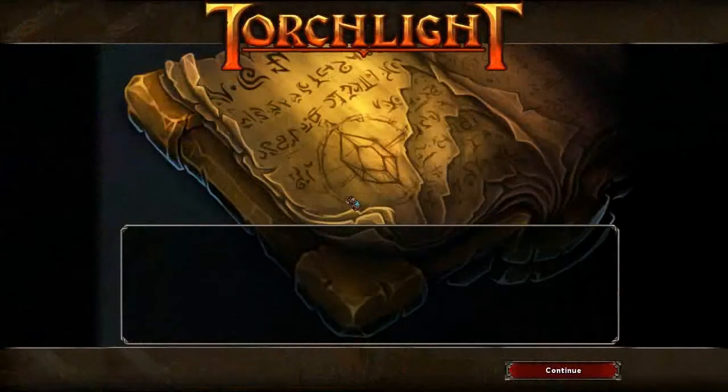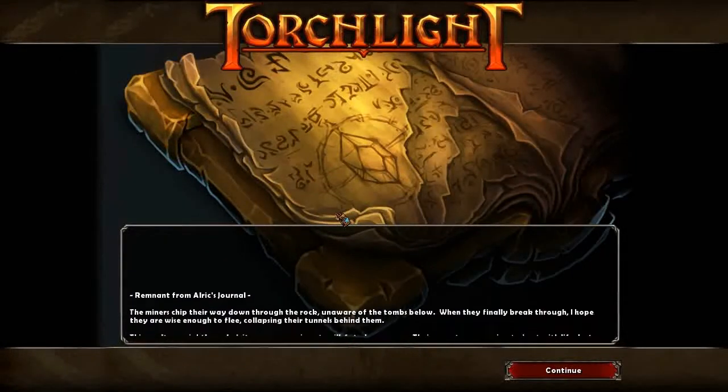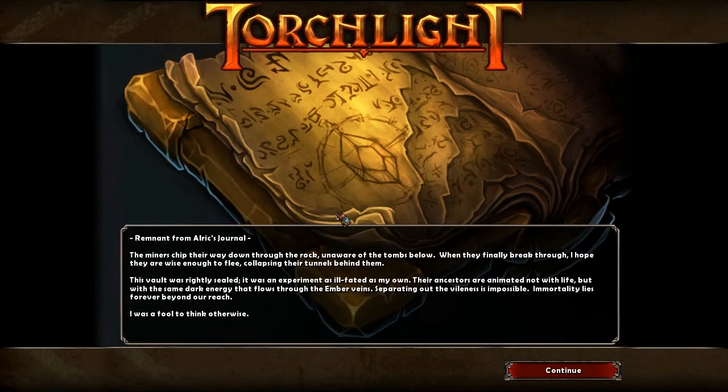The miners chip their way down through the rock, unaware of the tombs below. When they finally break through, I hope they are wise enough to flee, collapsing their tunnels behind them. This vault was rightly sealed. It was an experiment as ill-fated as my own. Their ancestors are animated not with life, but with the same dark energy that flows through the ember veins. Separating out the vileness is impossible. Immortality lies forever beyond our reach. I was a fool to think otherwise.